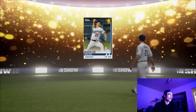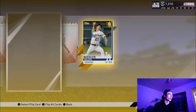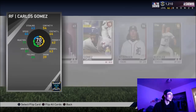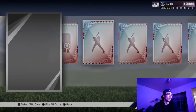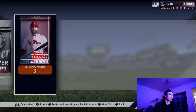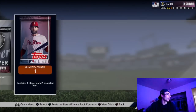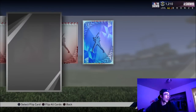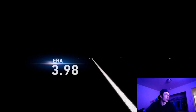Buehler doesn't have a changeup but has good off-speed pitches like the knuckle curve and slider. I went ahead and sold him on the market since I already had one in my rotation — he was going for around 2,000 stubs. Normally I'd just quick sell golds going for around that. Only a couple packs left, including a silver pack — I've seen someone pull a diamond from one of those. And there we go, we got a diamond out of this pack!